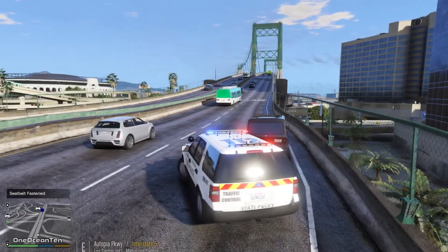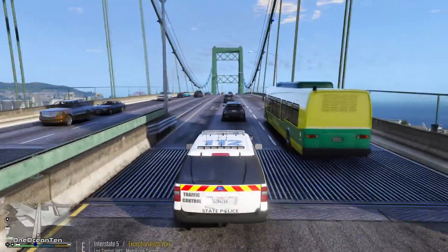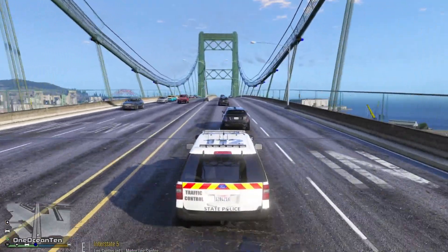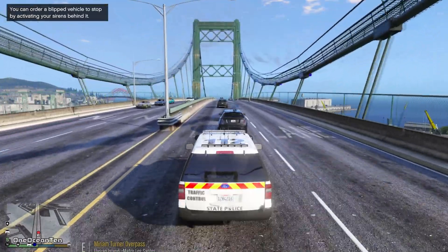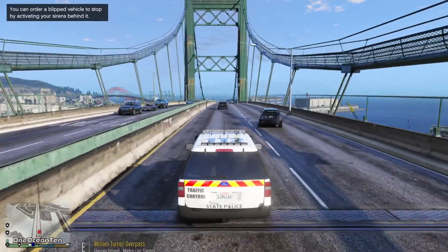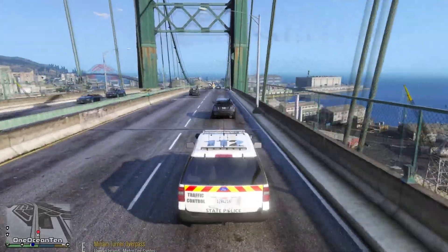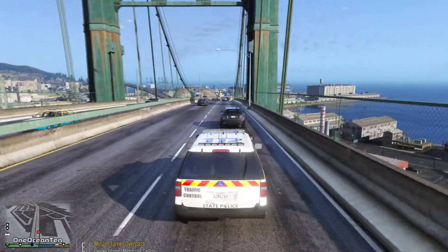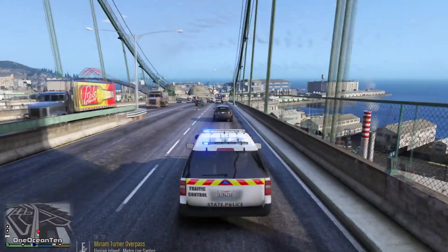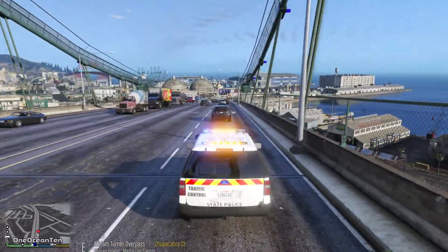Let's go ahead and merge back on before we turn our lights off. Got another driver here who just exhibited some weird maneuvers — not sure if he's been drinking or what. I'm just going to observe him for a little bit longer, but we will ascertain a pullover. He's flipping on his other signal — I don't know what his deal is. Once we get down here there's actually a good pull-off spot. We're going to keep him blipped for now.